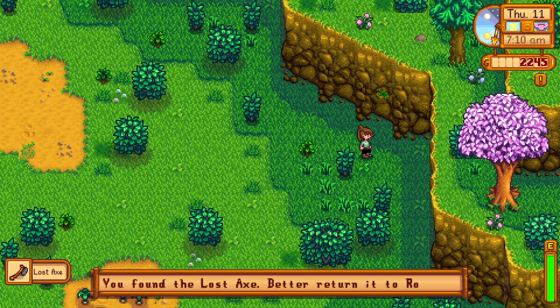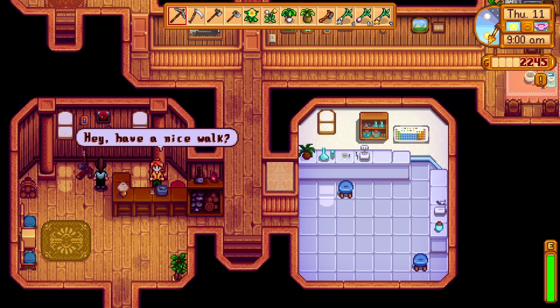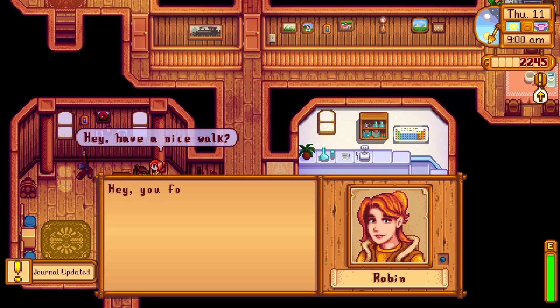You can now return the axe to Robin. I found it easiest to provide this to her in her shop. The shop is open most days from 9am to 5pm. Select the axe from your inventory and talk to Robin to give it to her.